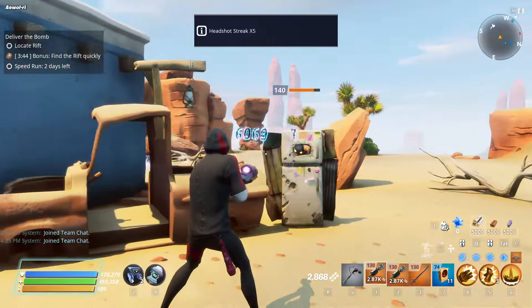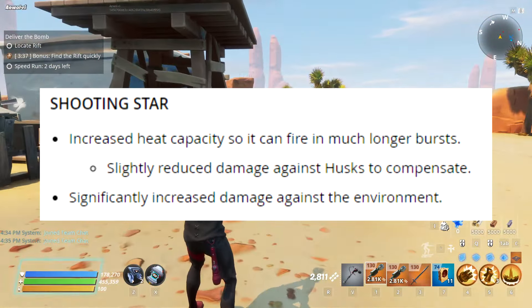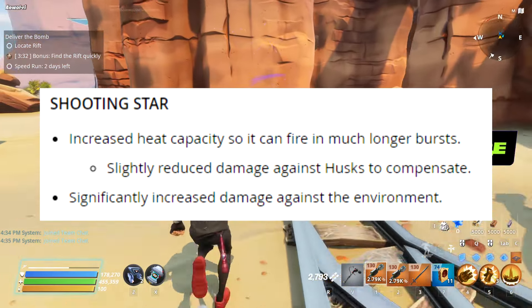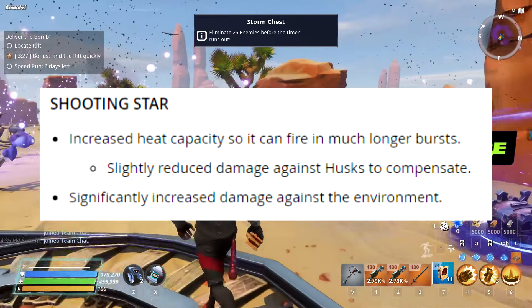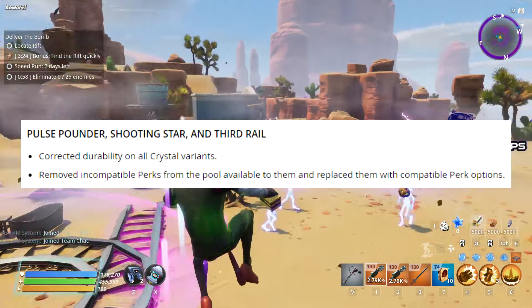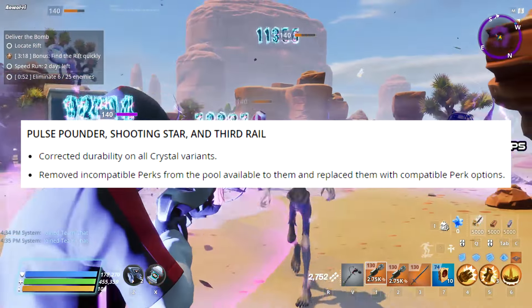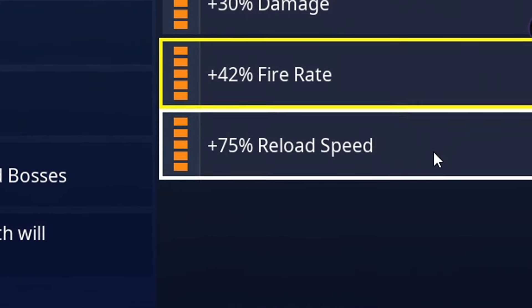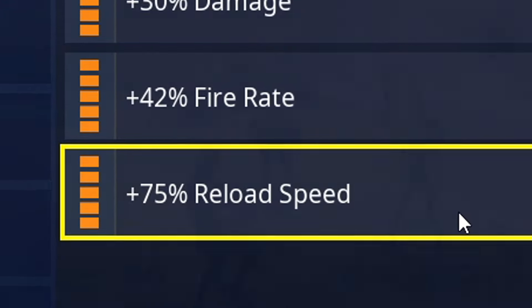I'll still give it a try even after they did a couple more changes from their last patch. From the version 23.10 update that is like two years ago, they increased the heat capacity to fire longer bursts and increased its environmental damage, which wouldn't really matter too much unless you use it to break obstacles for some weird reason. They corrected the durability on the sunbeam path and replaced the incompatible perk options. Yet they literally admit it's a heat-based weapon from the patch notes, and still have fire rate and reload speed as compatible perk options on the Shooting Star, which is very confusing.